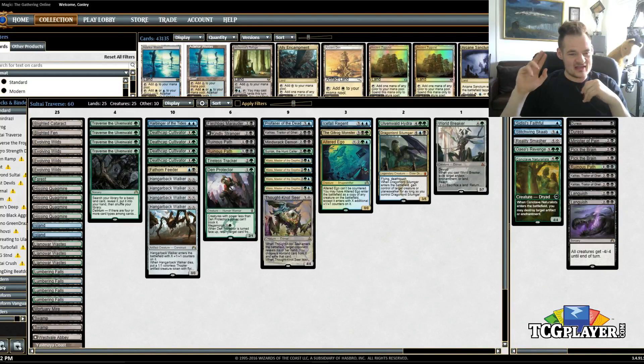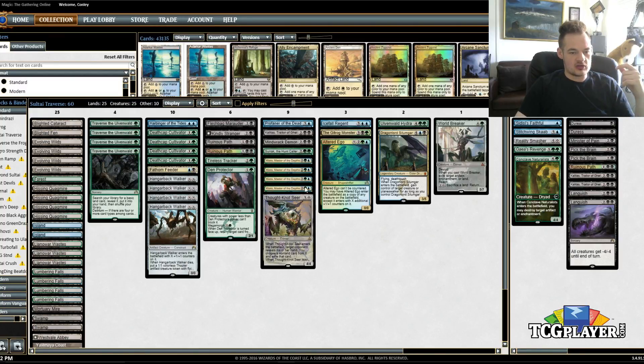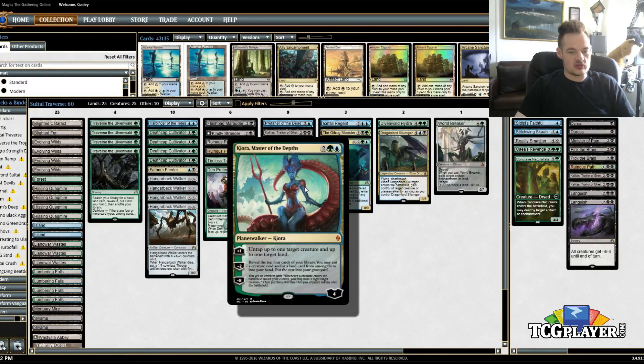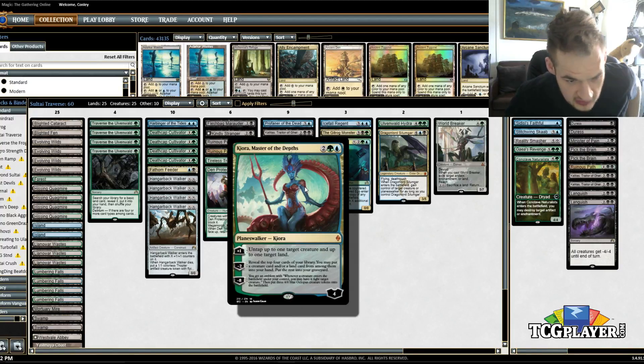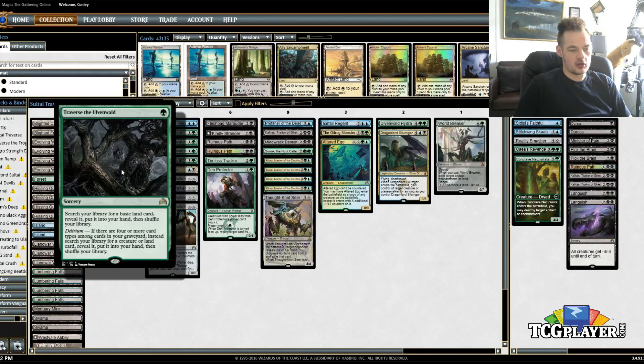The first deck is a spin on the Traverse the Ulvenwald deck that I was working on last week. Last week I looked at a Jund deck. This week I wanted to specifically add Kiora, Master of the Depths, to the list, which changes things quite a bit. So first of all, we're obviously adding a Planeswalker to the list, which diversifies our permanent types a little bit for Traverse.